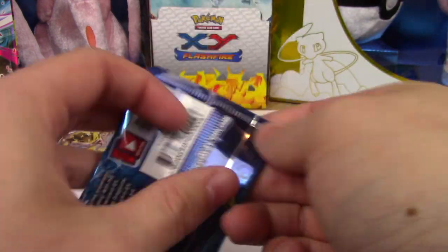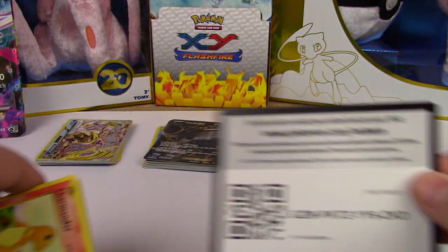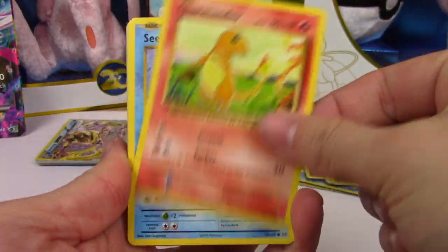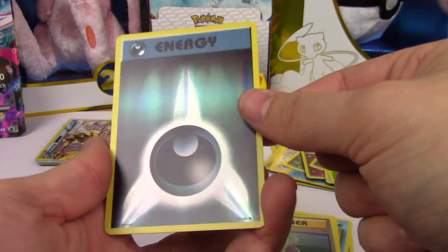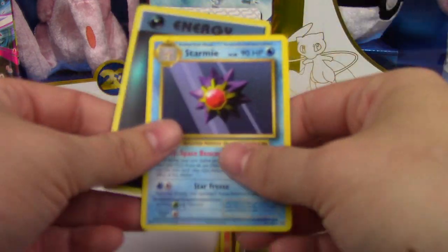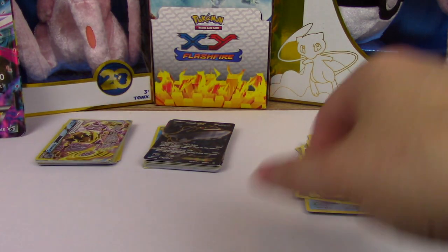Last pack of this opening - Evolutions. Let's see what it's got for us. Charmander, Seel, Magnemite, Gastly, Poliwag, Venusaur, Spiritomb, Magmar, Potion. That is nice - a Darkness Hollow Energy. And a Starmie again? In almost every Evolutions pack we got a regular rare Starmie. Oh my goodness.